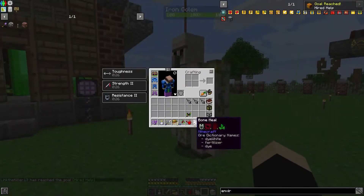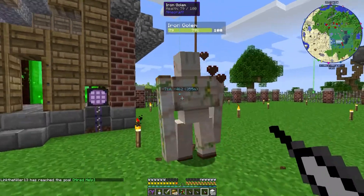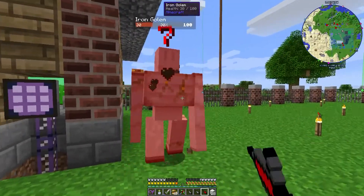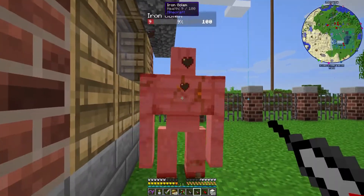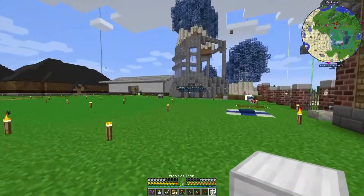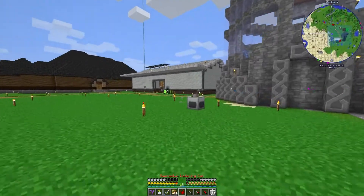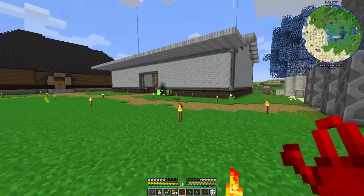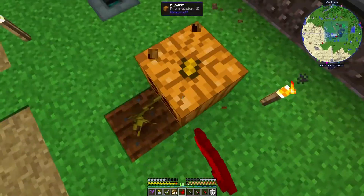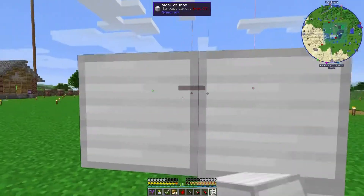Alright, so what we need to do is spawn an iron golem. Hey man, I need your blood. I was afraid of that — we're gonna need one more, hopefully. Drop some flowers though, I feel bad now. Drop flowers. That's what you get when you mess with the Link.